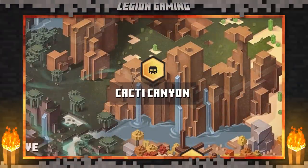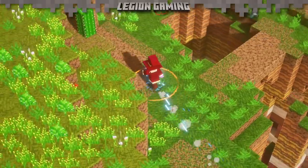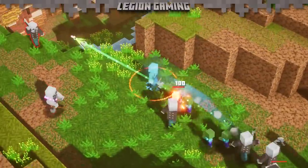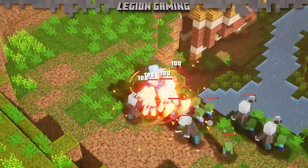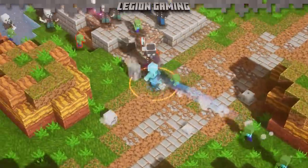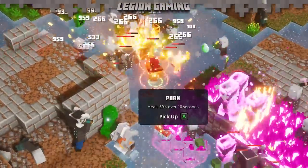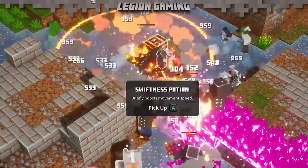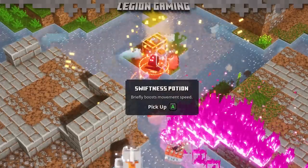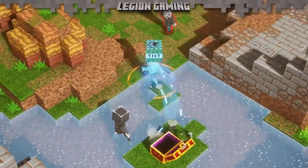Our next farming spot takes us to Cacti Canyon, and this one is definitely a step up in terms of difficulty. We're after two golden chests here, and the first one is surrounded by about 500 enemies. If you have a piece of gear with Potion Barrier, this is a great time to use it. That damage reduction gives you the perfect window to open the chest and hightail it out of there. If you don't have Potion Barrier, you may have to fight. How you go about that is really up to you. TNT, artifacts, it really doesn't matter. Just buy yourself enough time to get in, get your loot, and get out.